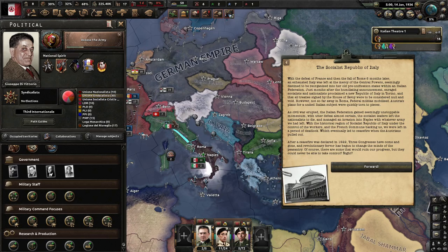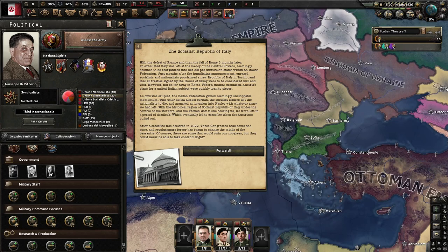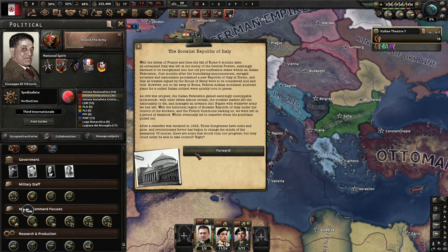Welcome to the start of a new campaign in Kaiserreich Redux, playing as the Socialist Republic of Italy. With the defeat of France and the fall of Rome six months later, an exhausted Italy was left at the mercy of the Central Powers, seemingly destined to be reorganized into pre-unification states within an Italian federation. Enraged Socialists and Nationalists proclaimed a new Republic of Italy in Torino, declaring all treaties signed by the House of Savoy null and void. Not so far away in Rome, a federal militia mobilized.